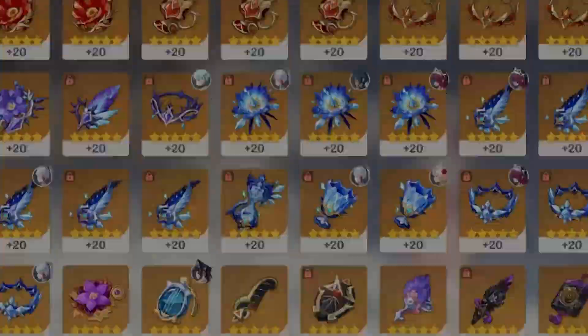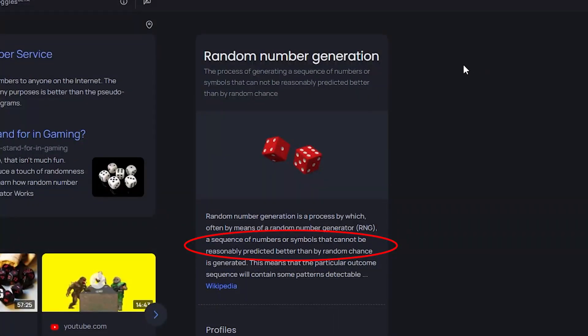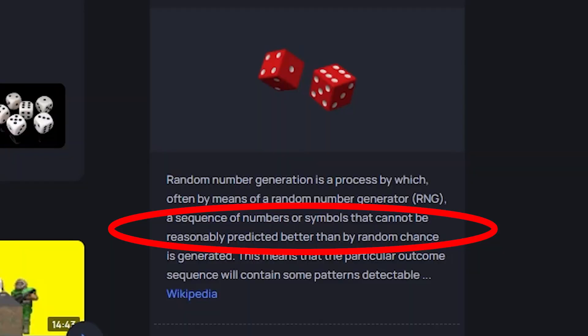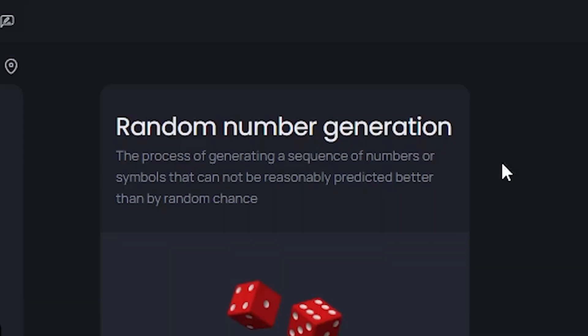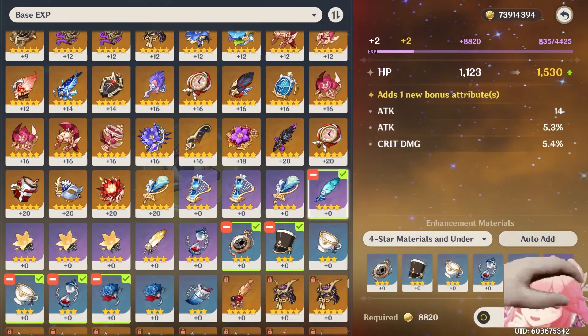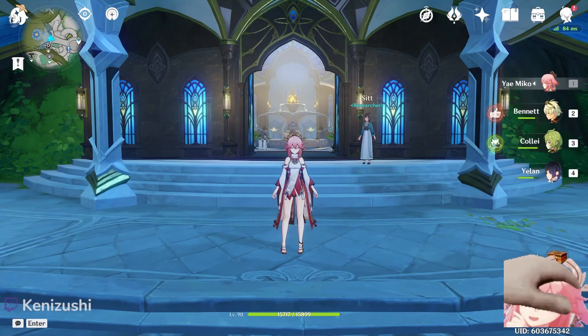The artifact system — a system that is purely run on RNG in a game where gacha is the main genre, which is also RNG, and then the drops are RNG, and the weapons you pull are RNG. Everything in this game is RNG, and artifacts I feel like is the most relatable one because literally everyone deals with it every single day.